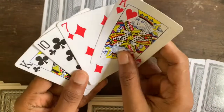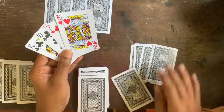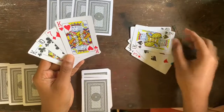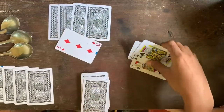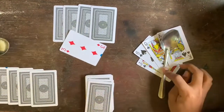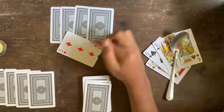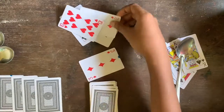We have to distribute 4 cards on the table. So we have 6 cards on the table. We have to distribute a large one. After you take the card on the table, we have to distribute the card. We can open it. So we'll distribute the card on the table.